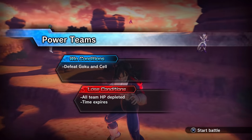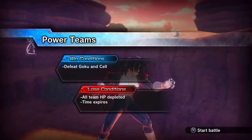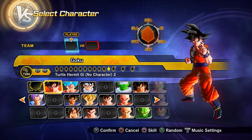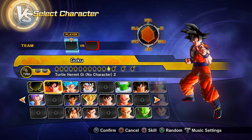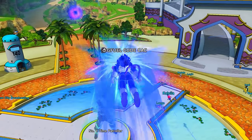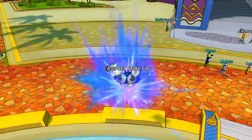Clearing parallel quest 38 (unlock by clearing PQ 37) gets you preset 12 of Goku.